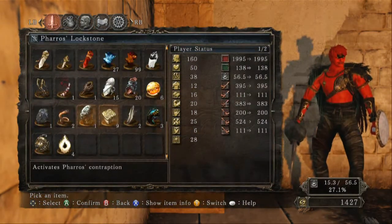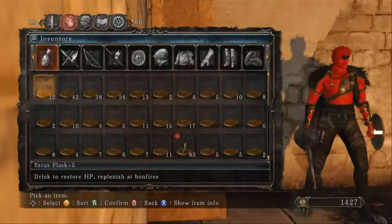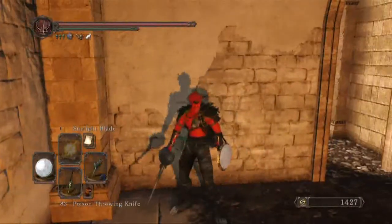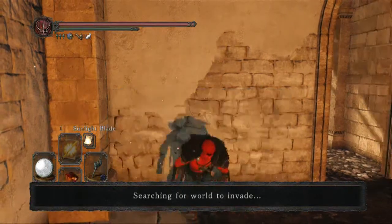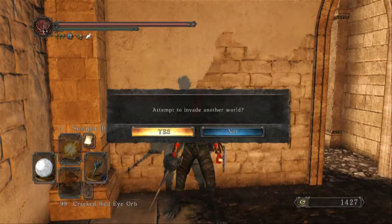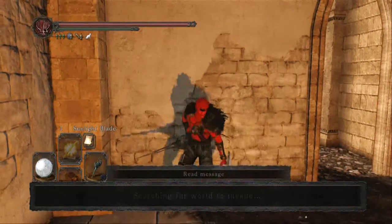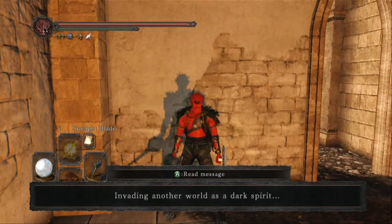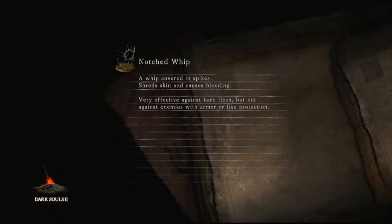Anyway, we're gonna go ahead and get started. We have 99 cracked red-eye orbs and we're gonna go ahead and start using them up. Keep in mind we have 1,427 souls — it doesn't hurt to see how many we have at the end of the video, just as a gauge to see how much you get per match.